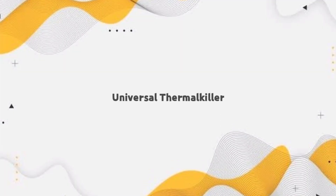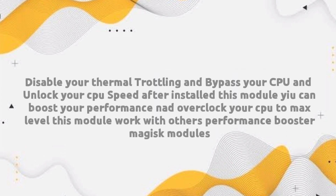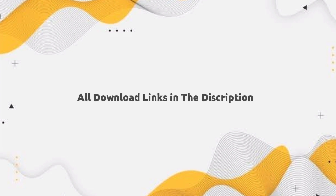The last module is Universal Thermal Killer Magisk module. This module disables CPU throttling and unlocks your CPU. After installing, you can overclock your CPU and boost your gaming performance. All module download links are in the description, and these modules are 100% tested by our team.